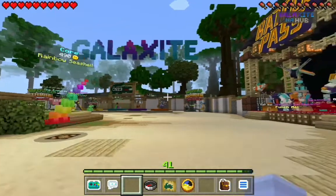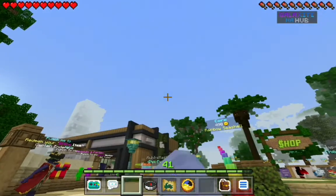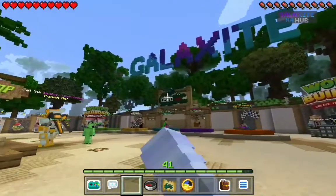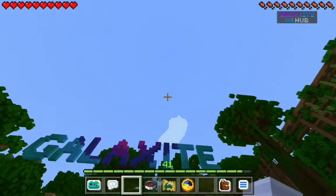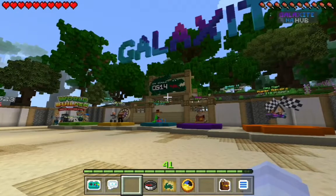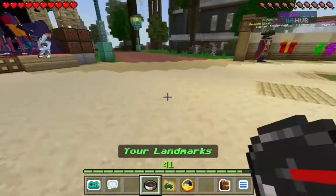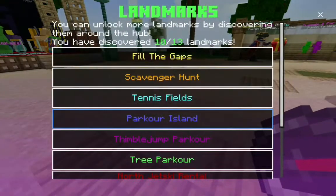A bunch of new stuff happened — the hub has changed. For one, it's day, which is great. When you spawn in here, under the Galaxite logo, it has the amount of players on the server, and there's just so much. You can go around the map and discover places that you have as landmarks.